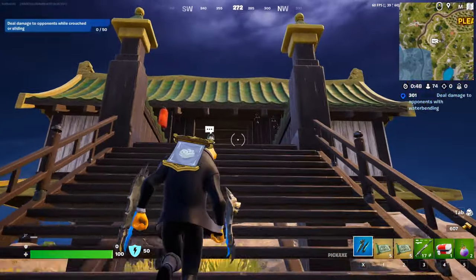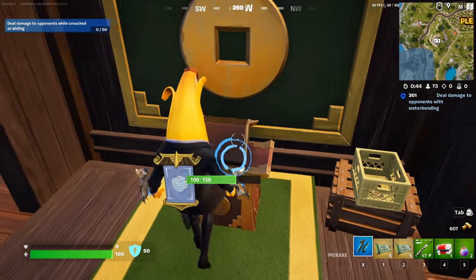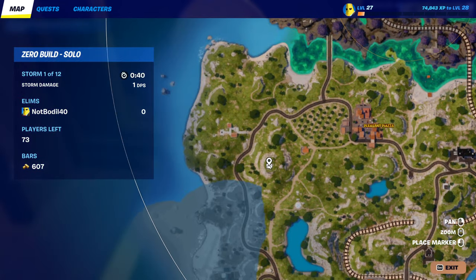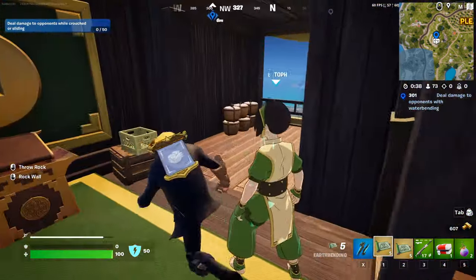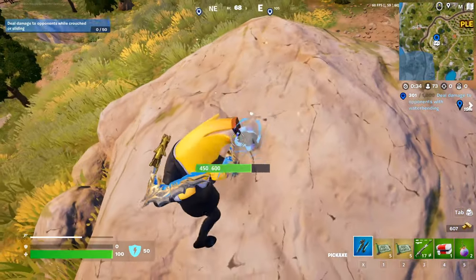In this video I'm gonna show you the best way to destroy stone structures. You can drop over here and get the earth chakra if it is in your game. The exact location is right here, and this is part of another quest as well.